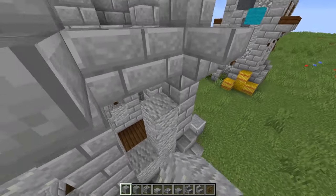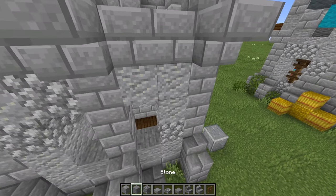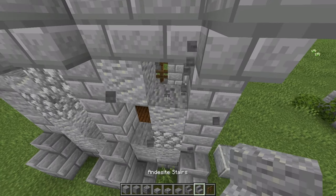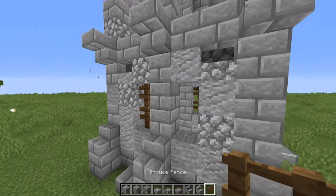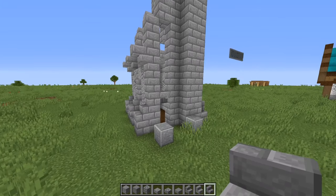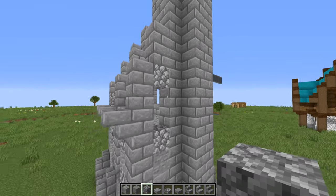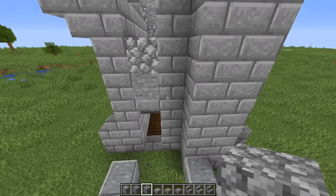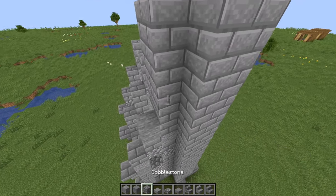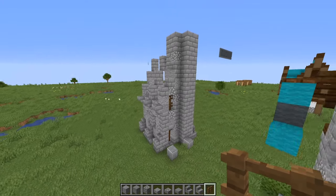Coming over to this side, I'm going to use andesite, fill it in, leave a little gap for your window, then start randomizing using stone, cobblestone, and andesite. In the corners I'm going to replace them with stairs to add a little bit more depth. Then go ahead and add in your windows. For this side right here, I'm going to put a stone brick stair where the door is going to go, put a block of any choice, then another block, and there you go. Just add a little bit of texturing to the stone brick all around.